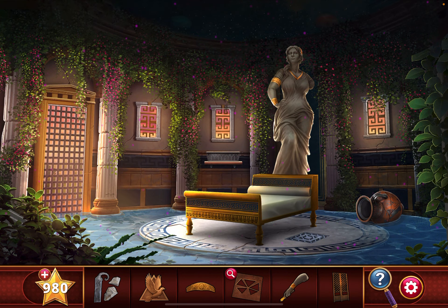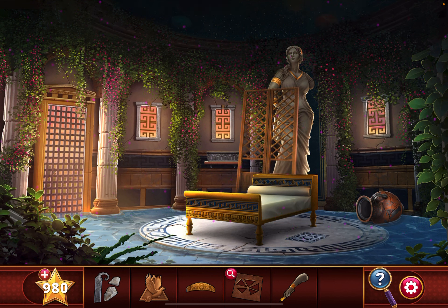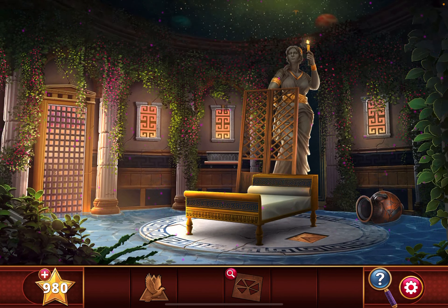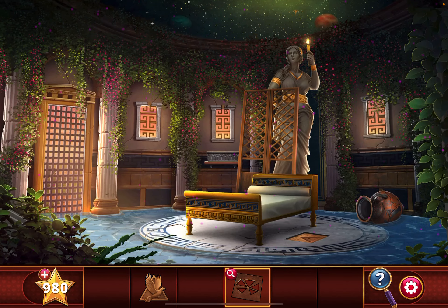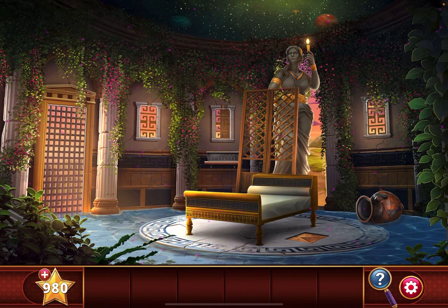If you try to climb up on her first, you'll need to use the trellis, attach the marble arm, attach the belt, and use the flint kit to light the candle. Now look up at the ceiling and open this. Pay attention to how many stars are in each segment: one is blue, two is green, three is white, four is orange, and five is pink. Go down here, place the triangular piece there, and copy that order: blue, green, white, orange, pink. Then go through.